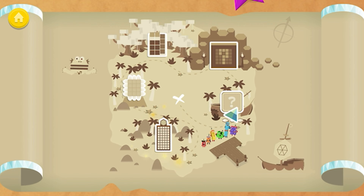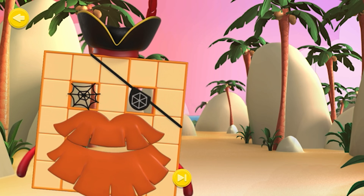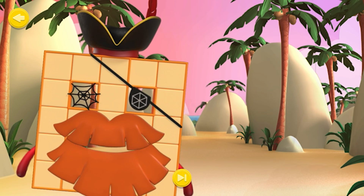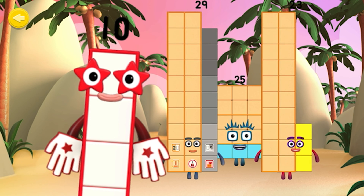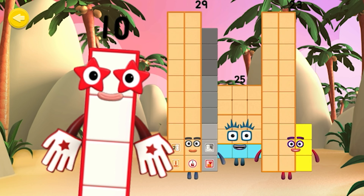10s and 1s. Welcome, shipmate! You've discovered the 10s and 1s training zone! Where number blocks made of 10s and 1s are put through their paces by number block 10! Can you help number block 10 train the number blocks? Make the number blocks break apart into 10s and 1s by shouting, Split!